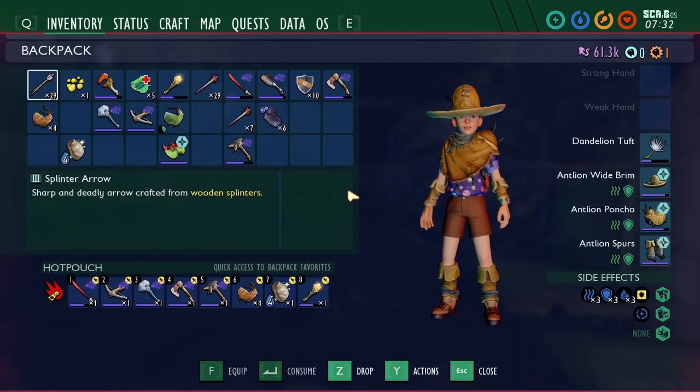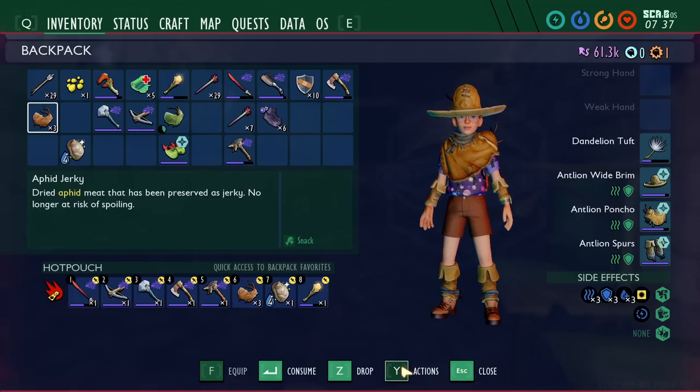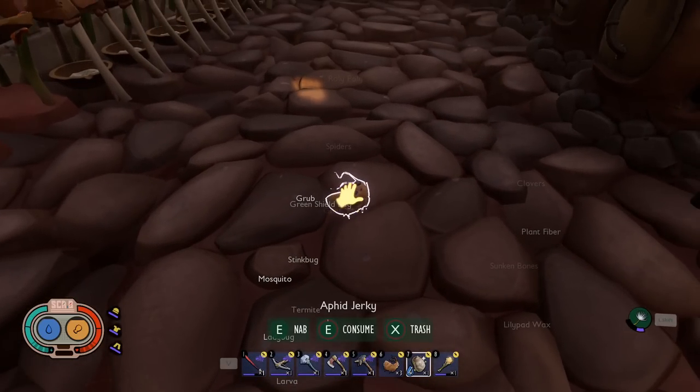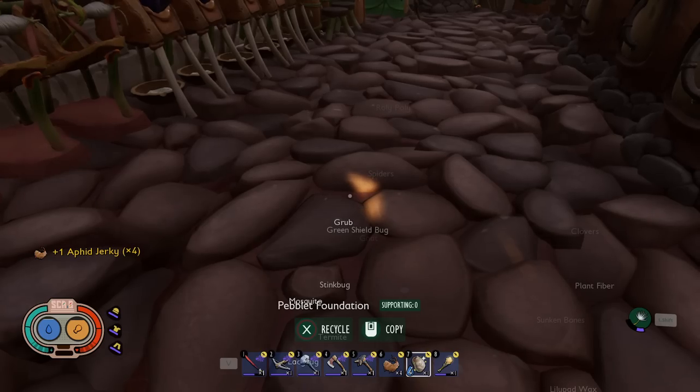Next up is another backpack-related item: sorting your backpack. Right now there's a little defrag button that lets you defrag your backpack, but what I would like is a sort backpack function. This would be helpful because if they can't fix the non-jumble — or even if they do — you could just sort it quickly. If you go in and hit sort, things would be sorted either alphabetically or by type, such as weapon, food, or healing item. That would be super useful.